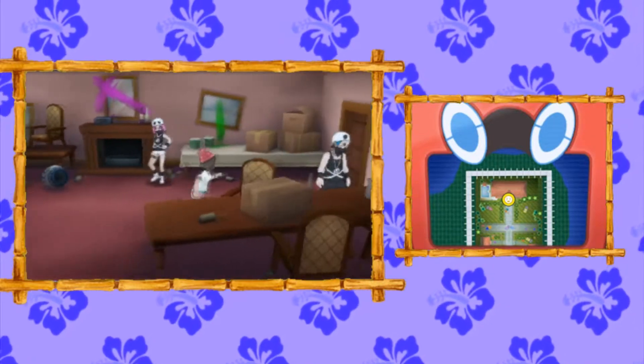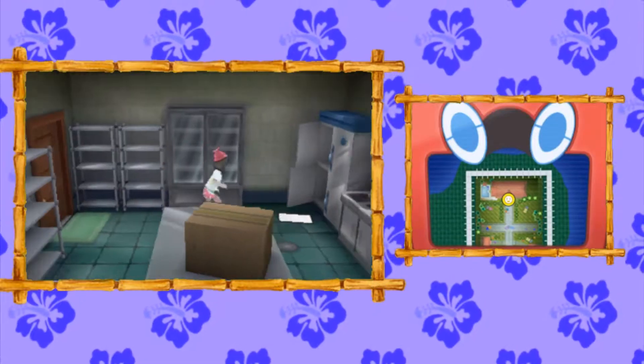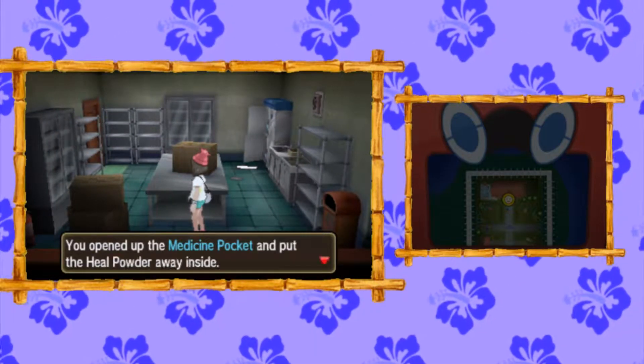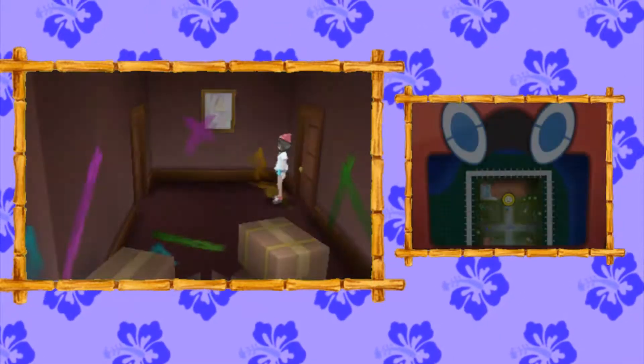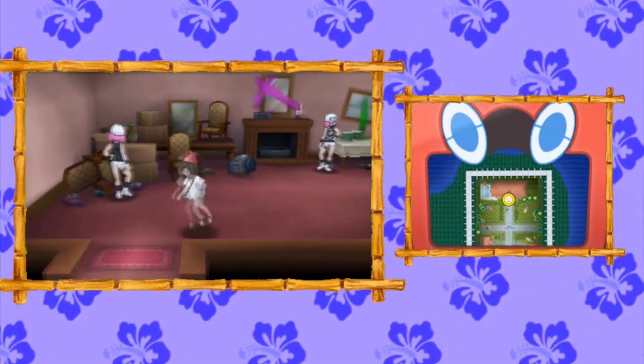We're going to come over here and go to this room, which takes you on a path underneath the staircase. Come through this door, pass through this door over here, and you'll find a storage room — I guess where the kitchen and stuff is. You'll find a Heal Powder over here by itself. Then we're going to make our way back to the main room by going through that door, then this door again, and then one more door all the way over here.